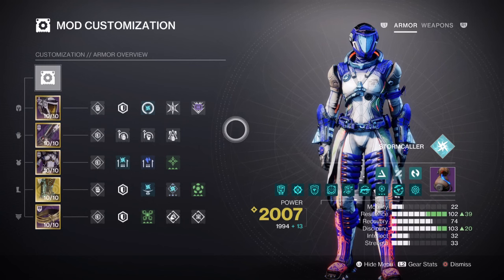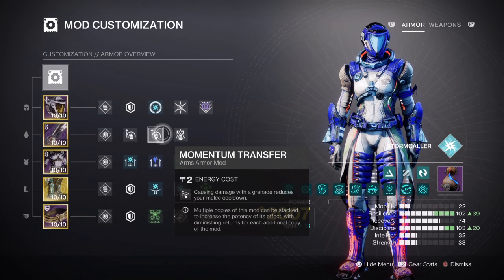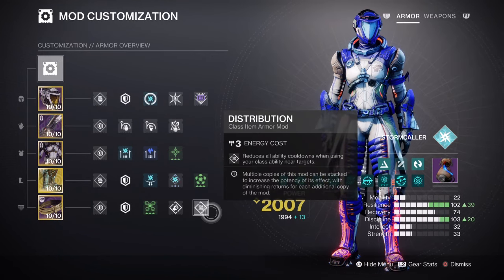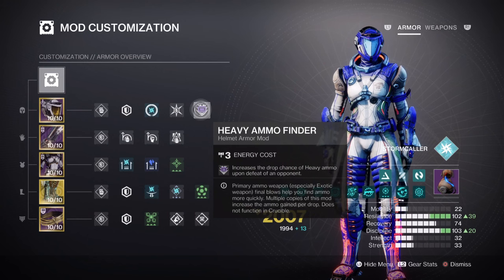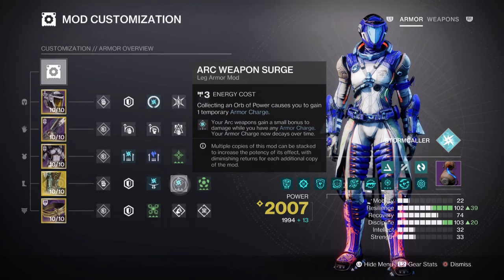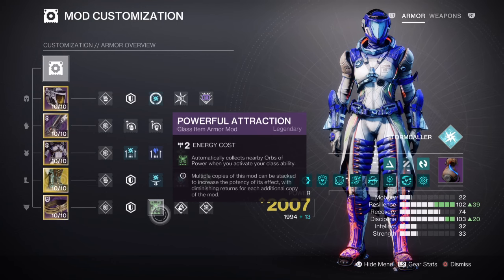For the remaining mods, you should use: Impact Induction x1 for a 12% grenade buff; Momentum Transfer x1 for a 12% melee buff; Bolstering Detonation x1 for a 12% class ability buff; and Distribution x1 for a 3% all-ability buff. Additionally: Harmonic Siphon to create orbs of power via matching elemental weapons; Ashes to Assets for gaining super energy via grenade kills; Heavy Ammo Finder; Reserves and Scavenger mods for the heavy weapon; Charged Up for a +1 in armor charge; Arc Weapon Surge for a 10% arc weapon buff; Elemental Charge where collecting elemental pickups grants armor charge; and Powerful Attraction for automatically collecting pickups when using your class ability.